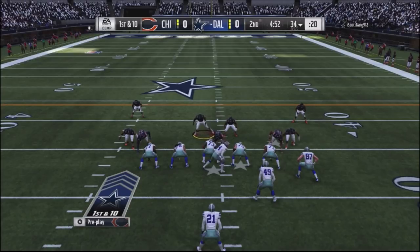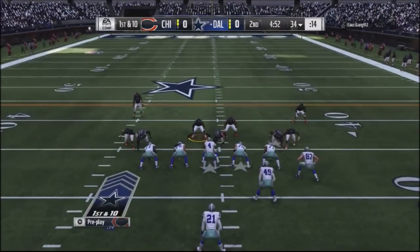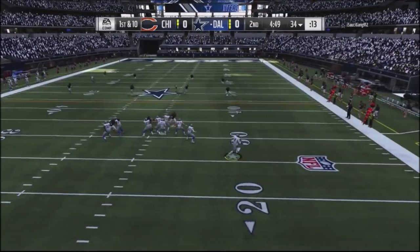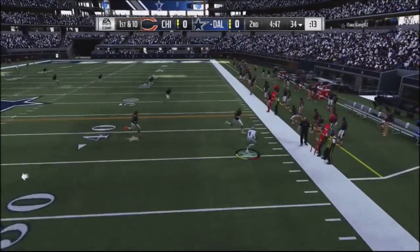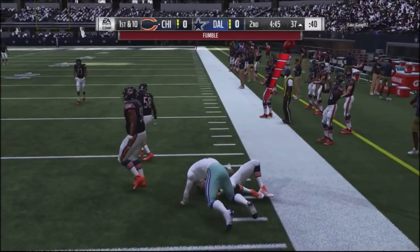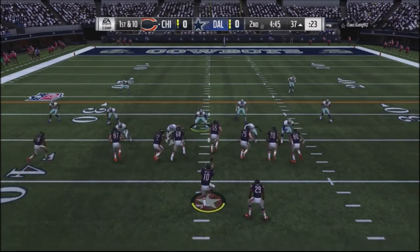I jump into a basic cover-four press just to see what he does on offense — give him generic defense and get a feel for what he likes to do. He only runs two routes, blocks everybody, and takes off with his quarterback. That's going to be the theme of this game. I get a tackle fumble strip and get the ball back.